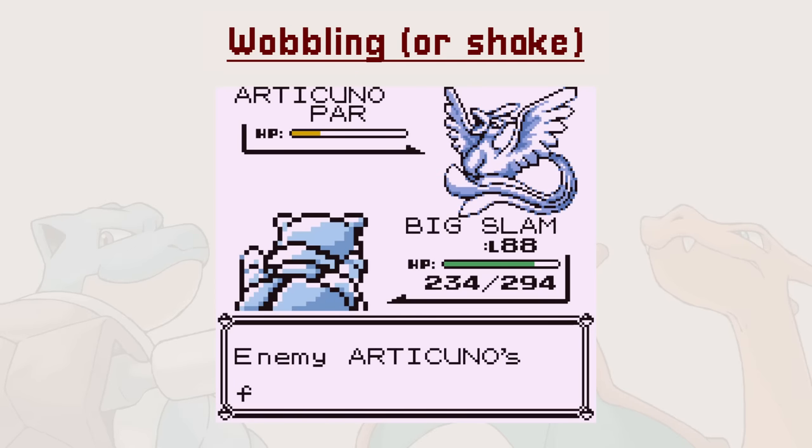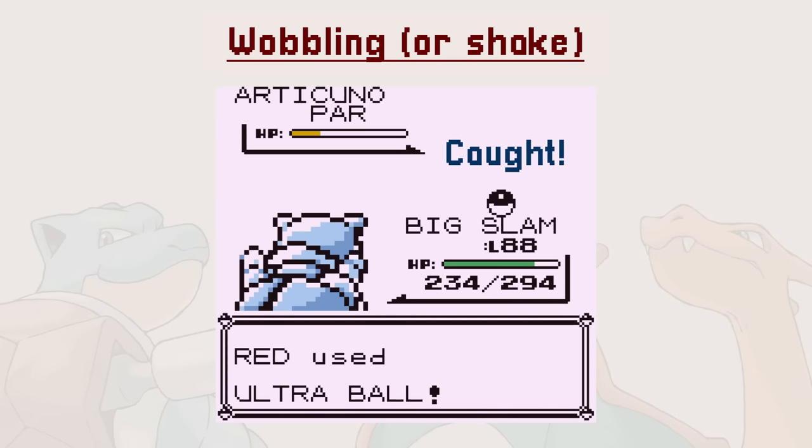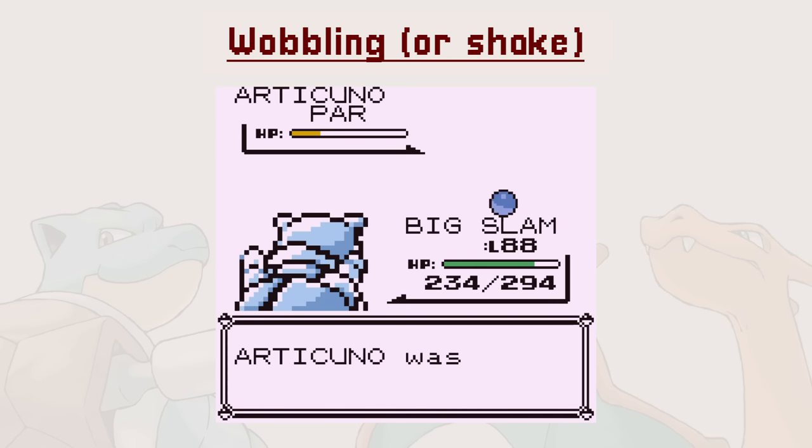As a result, the very system that was supposed to add tension to capture does the exact opposite. If you try to catch a legendary bird where you get no wobbles, the moment the ball connects, you already know you have succeeded, removing any suspense.